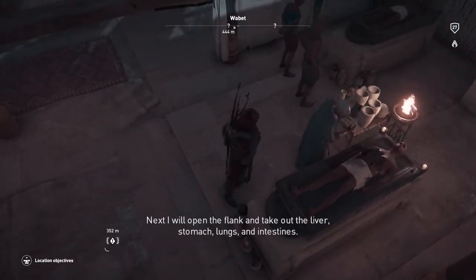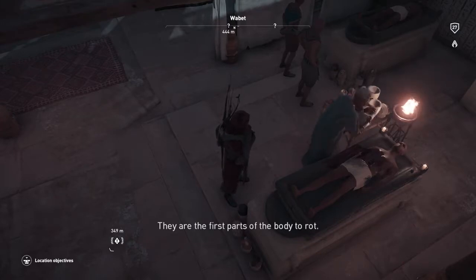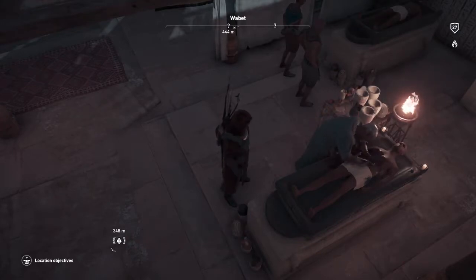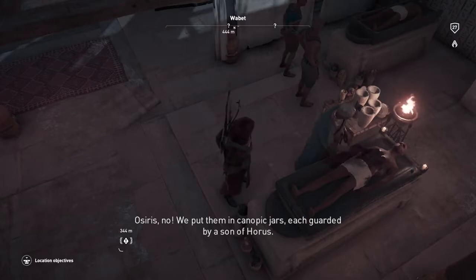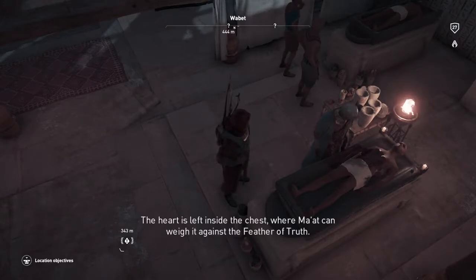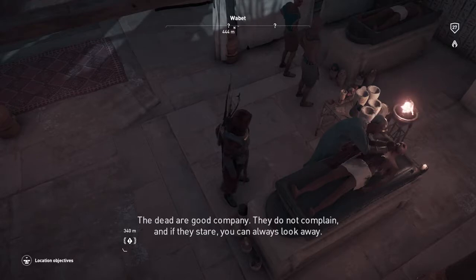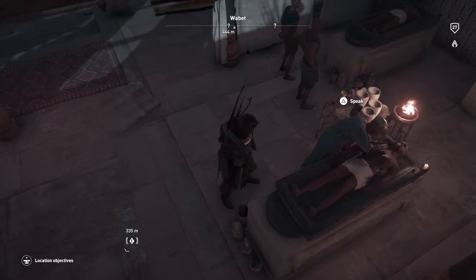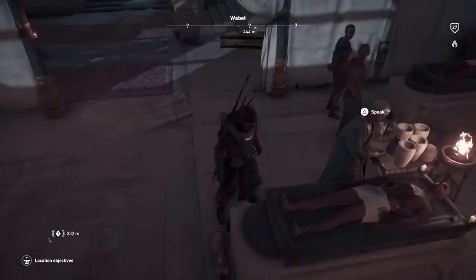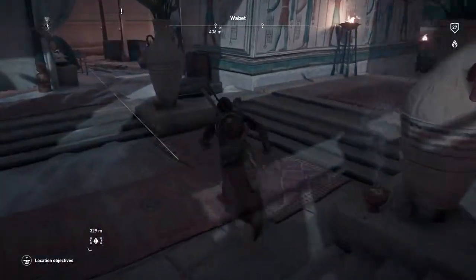The brain is a useless organ. Next, I will open up the flank and take out the liver, stomach, lungs, and intestines — they are the first parts of the body to rot. Are the internal organs discarded as well? No — we put them in canopic jars, each guarded by a son of Horus. The heart is left inside the chest, where Ma'at can weigh it against the feather of truth. That is disgusting. Way too much detail there — he was reaching inside that guy's chest.